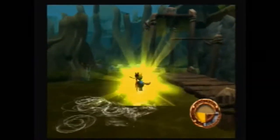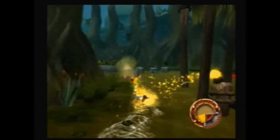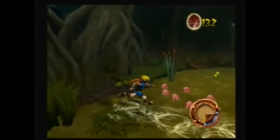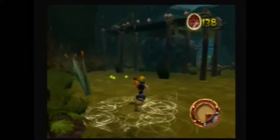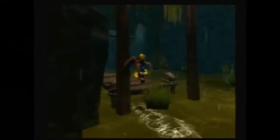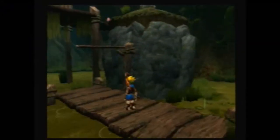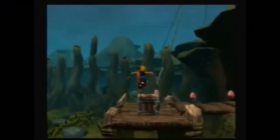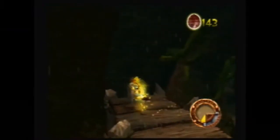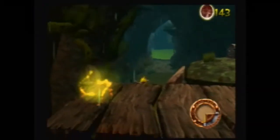You can shoot fireballs when you're powered up with Yellow Eco! Yeah, as Daxter has said, this is the new type of Eco - Yellow Eco - which lets you shoot fireballs basically. It definitely benefits your offensive capabilities. And as you may have noticed, it can take out otherwise unbreakable boxes. So that's very useful.